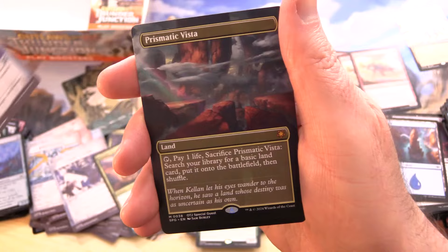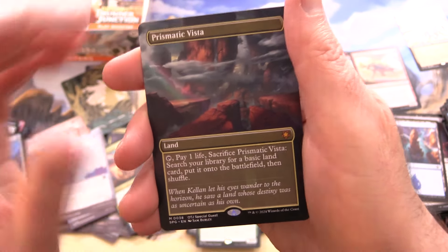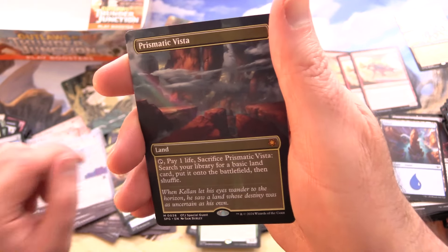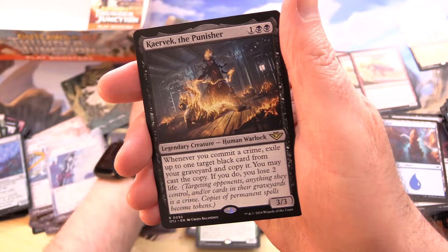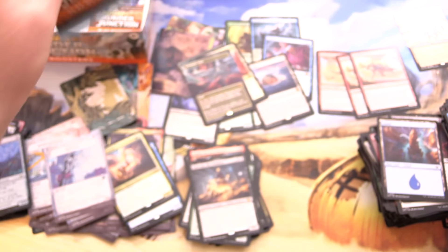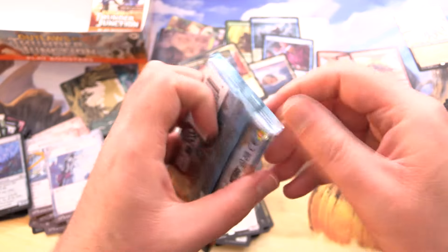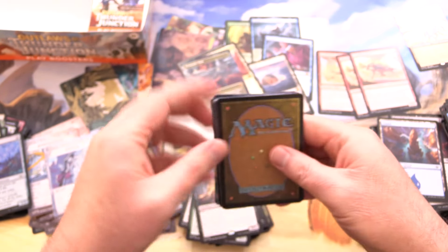We've got an island, Foil Oasis Gardener, and Repulse. And a Prismatic Vista Mythic — borderless art! Look at that — that is awesome. Special Guest: Kerbeck the Punisher. So yes, you can actually get Special Guest cards out of regular Playboosters. That is fantastic.